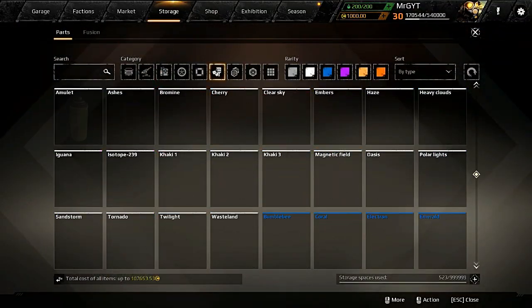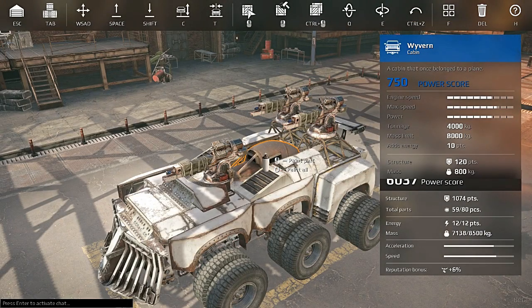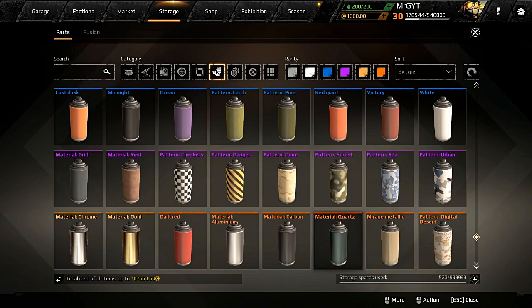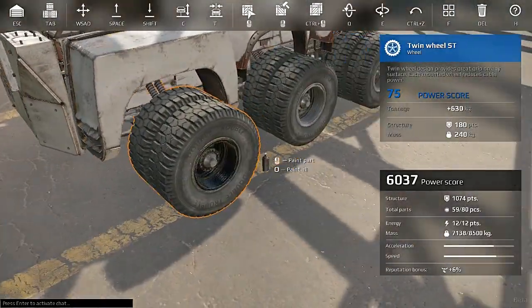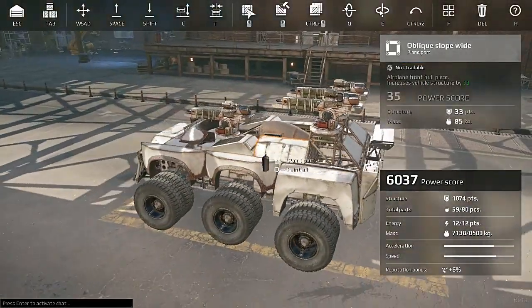Paint time — what are we going to do? Let's slap some paint on this thing. It's a little haze, and let's throw just carbon. Carbon is a doable one — you can get the Midgar pack, you can get carbon, you can get aluminum. It doesn't cost you too much money and you get some parts, some stuff you can sell.